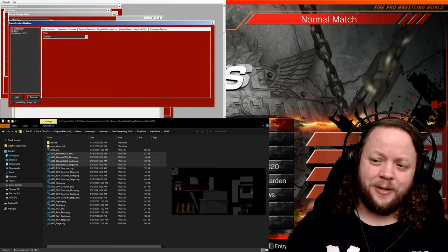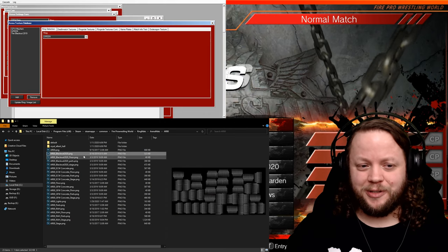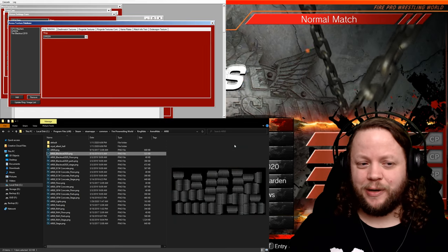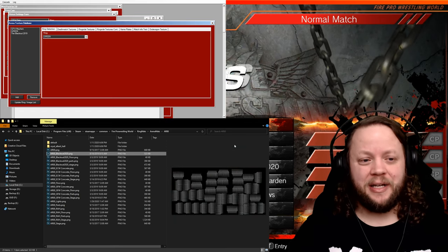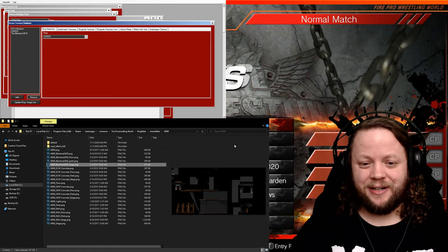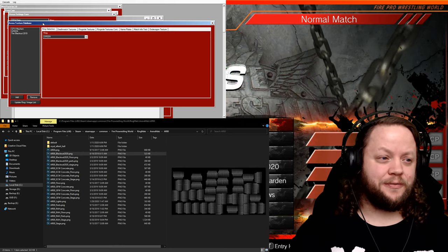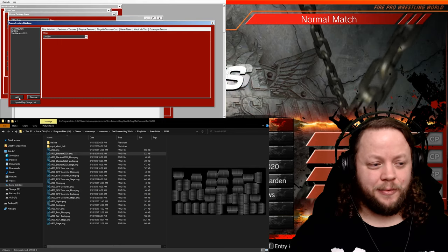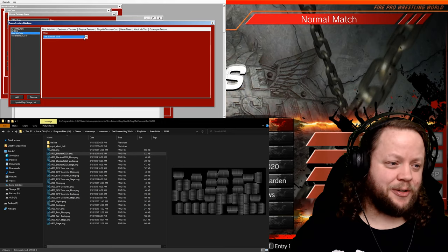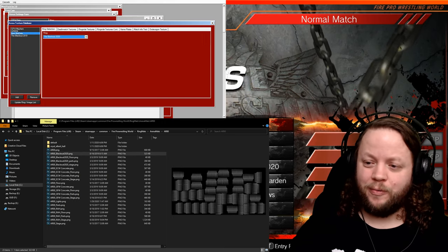I'm going to go ahead and start by opening up our settings windows here. I've got my explorer window which we can use to look at the different textures. I've renamed them Arena00 Blackout 2020 because that's the event I'm going to be using them for. They still have the ECW stuff on them. I'm going to go to the PWGR window for the Arena texture database and add a new ring, which shows up with new matte data. We'll select that one and go to the ring and select Blackout 2020, which is our ring selected in game.